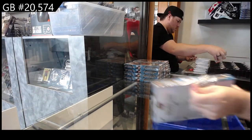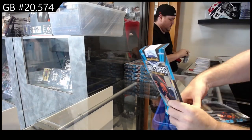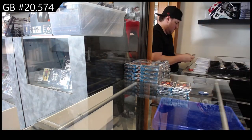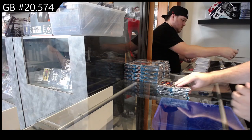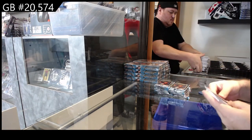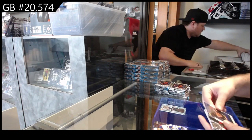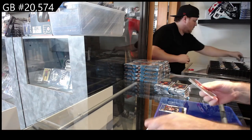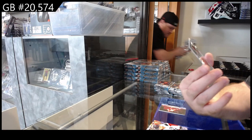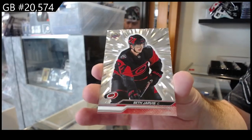I feel like this is going to be a longer break — so many more inserts, but I should be able to kick it up a notch. 285 of McCann for Seattle, Honor Roll of Ovechkin for the Caps, a Canvas of Huijberger for Calgary, and an Outburst Silver of Jarvis for the Canes — that was a four-pack.